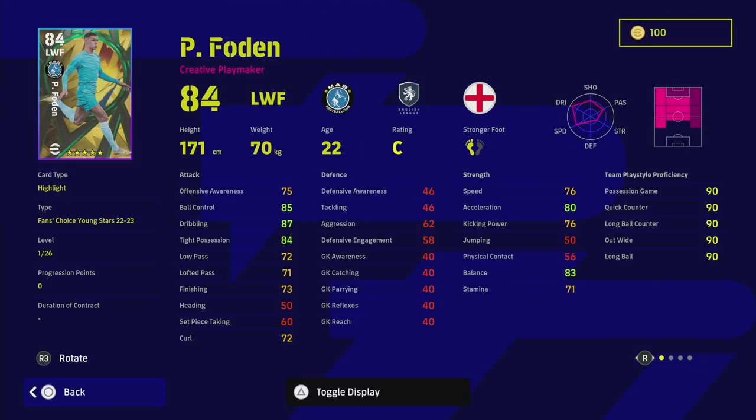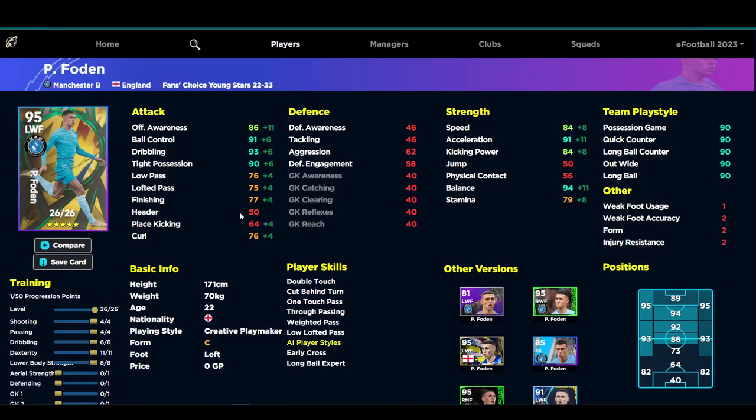Foden as a creative playmaker is a difficult enough player to play with, especially out wide, partly because he is a very pass-first player but he's got rapid pace. We're over here on eFootballDB looking at his card. People are obsessed with getting the highest overall — 96 rated Foden — but it's kind of overkill. You'd be putting 10 into dribbling to get 95 ball control, 97 dribbling, and 94 tight possession — fantastic, but at the cost of his acceleration being under 90.